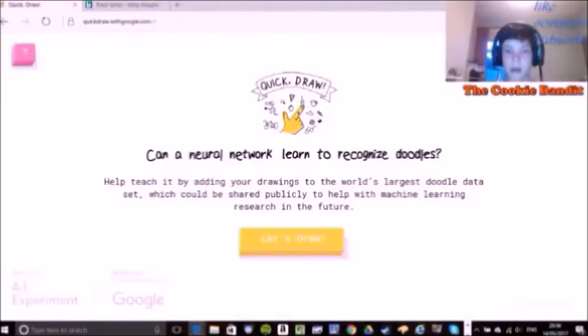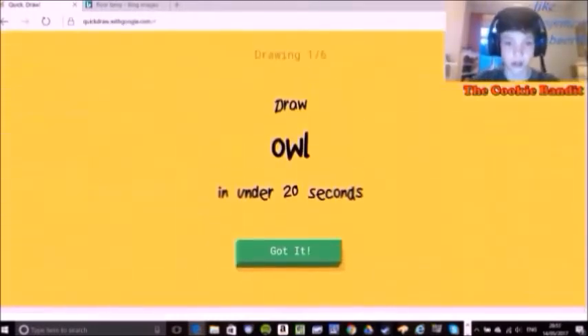How's it going guys, so today we are playing Quickdraw — this is an AI experiment game. So basically they're testing: can a neural network learn to recognize doodles? The AI has to guess what you're drawing. I'm just trying to angle this. Alright, let's draw, shall we.